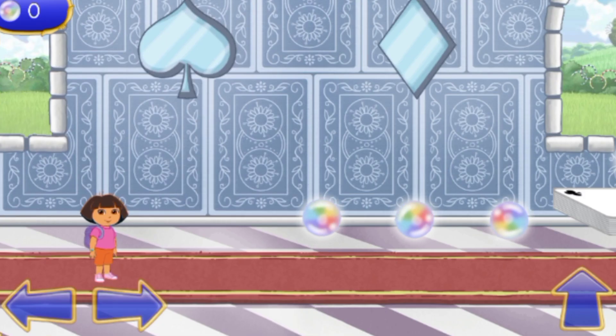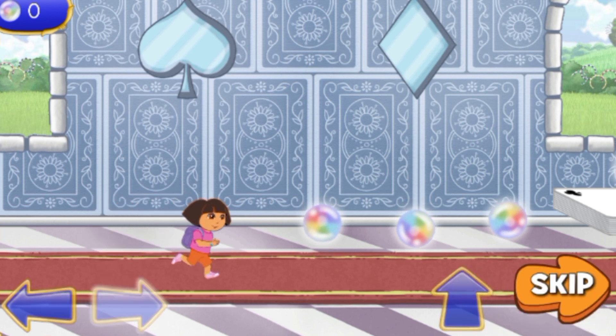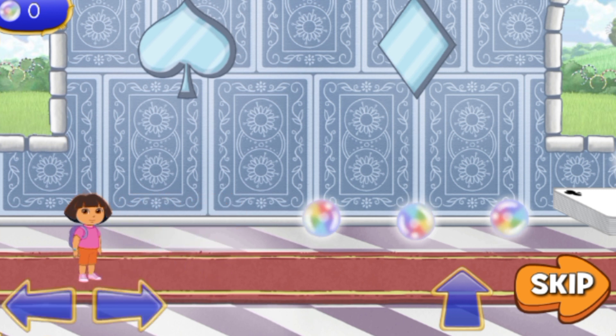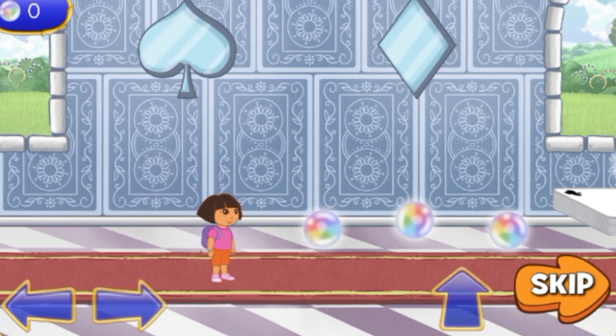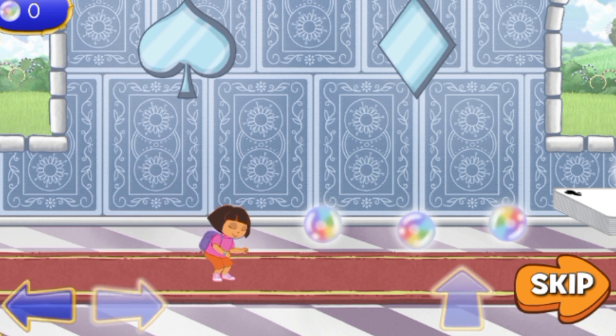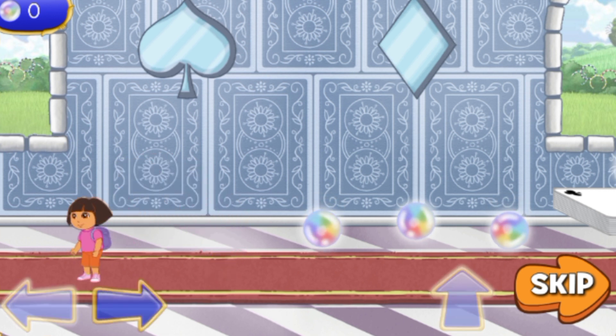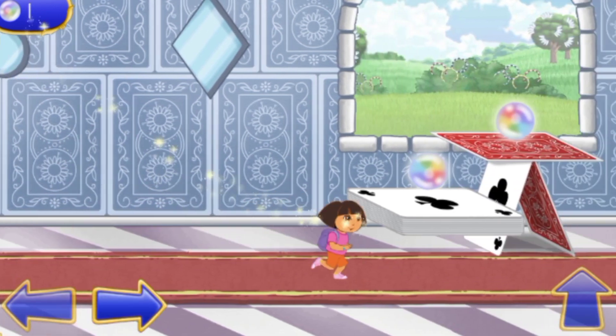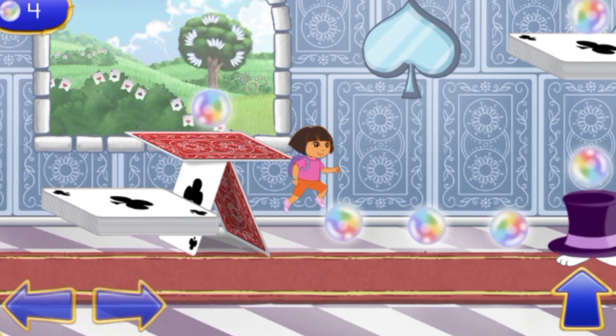We made it to the Card Castle! We need to get through this castle so we can get the first wand piece! Help me find the way out! Tap the right and left arrow buttons to move me forward and backward! Tap the up arrow button for me to jump! Tap the up arrow button and the right or left arrow buttons together and I'll jump forward or backward! Let's go! We need to collect as many magic orbs as we can!